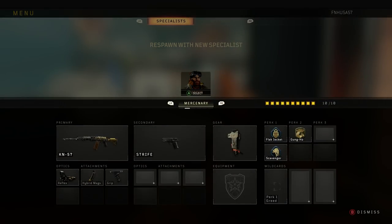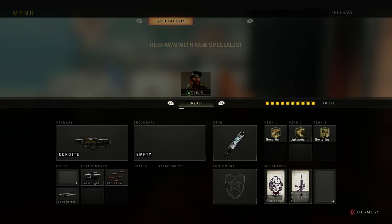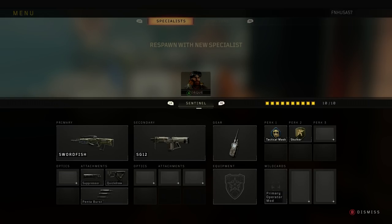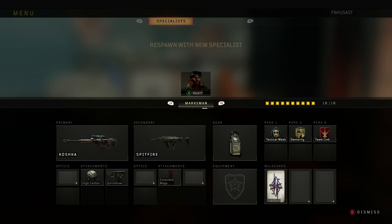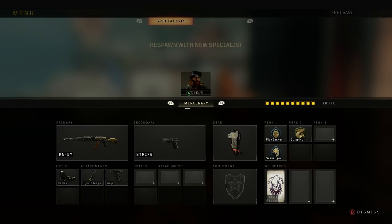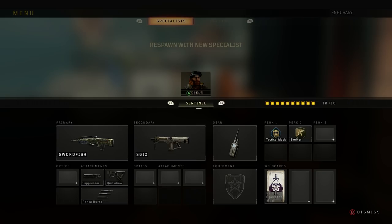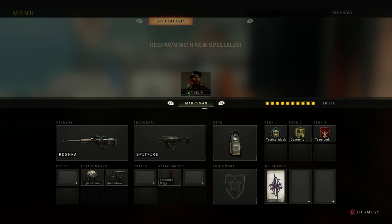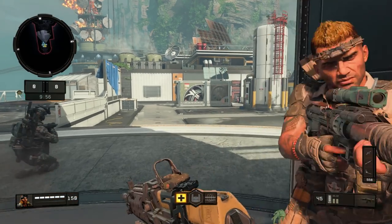A very important thing to note: while you're in the match you can pause the game and switch classes. For one of the Sleuth challenges you need 10 kills with each class's primary weapon. That's the Cordite SMG, the KN-57 assault rifle, the Titan LMG, the Swordfish Marksman rifle, and the Koshka sniper rifle. The Hunter class does not require 10 kills with the primary weapon. I would recommend the Mercenary class for general gameplay, and the Hunter class with the MOG-12 for secondary weapon kills.